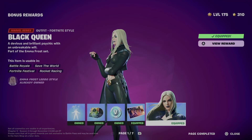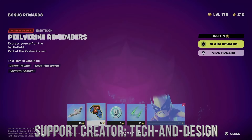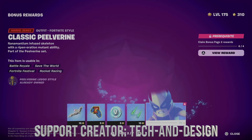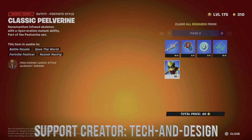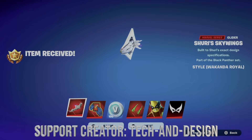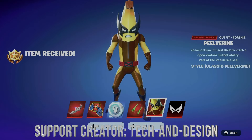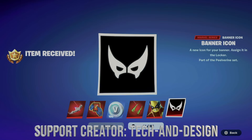Now we can move on to page number two. It's going to be the same thing — the page will be locked. Hold X to claim everything from here, and there we go. You can equip anything from here or just go next.